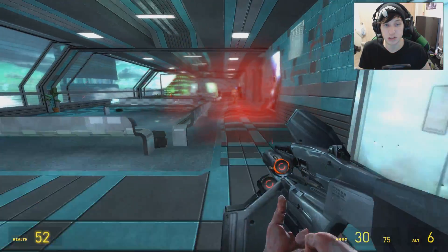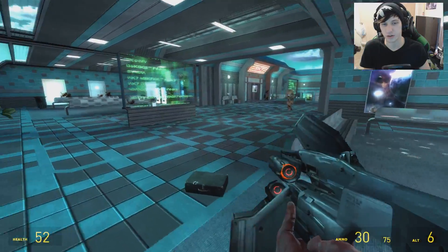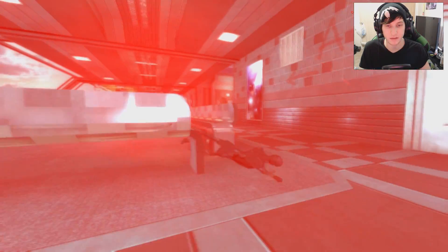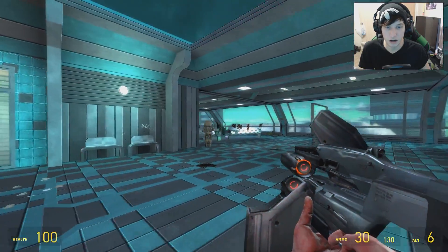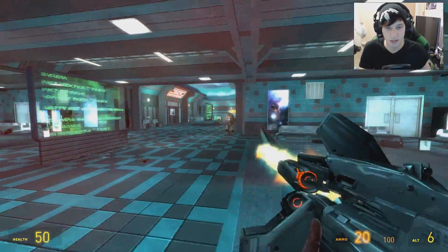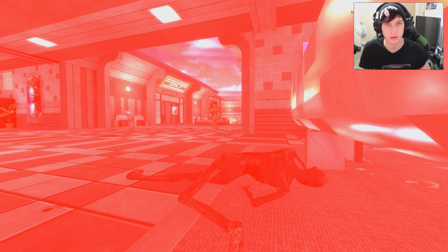Here's the Combine Super Soldier, and he has a giant fast ball of death that is trying to kill me. What's with Combine and balls? I think there's a trend going on here. We have to kill him, or at least try — he's probably going to kill us first. Round two. I got the sneak attack approach, but unfortunately it's not going to be enough because you have to shoot and move at all times, and it's kind of hard when this dude has balls of death that go really fast.